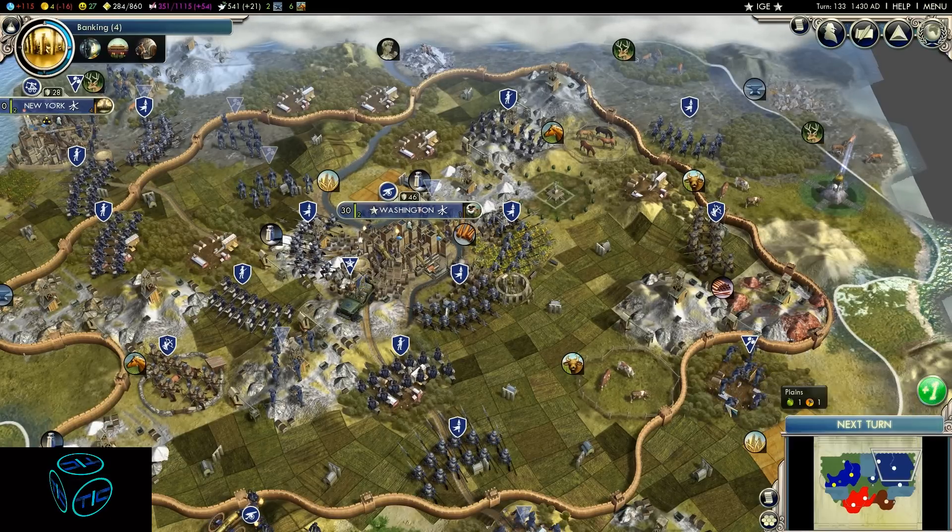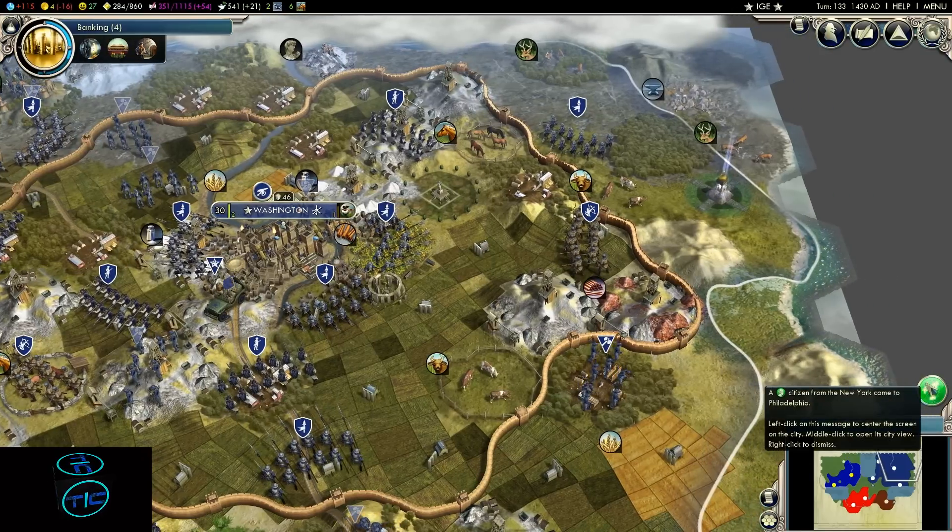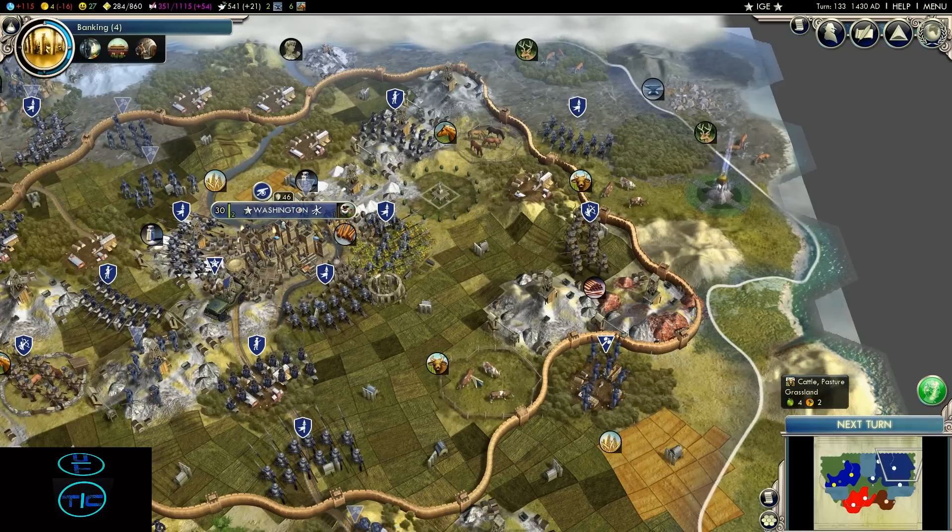If your cities are not equal in number of citizens, they will move from city to city, and that gives you a more equal production in all your cities — although in the capital you probably have more citizens than in all the others.